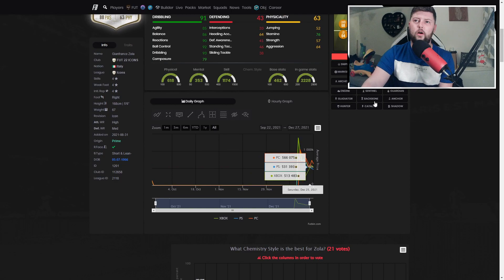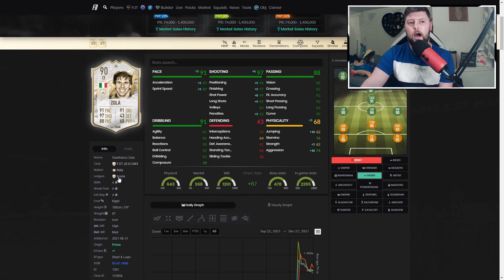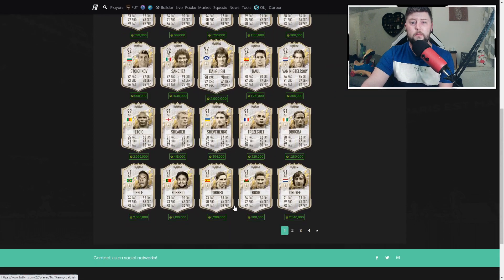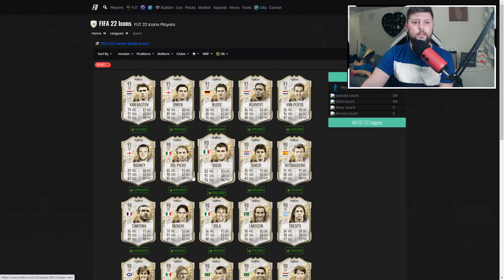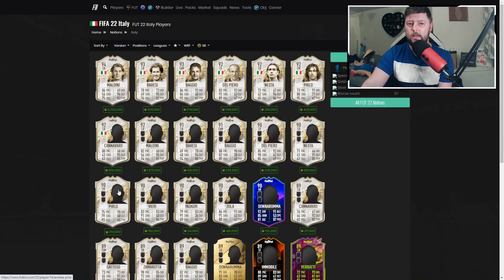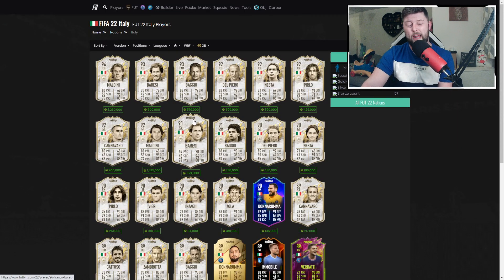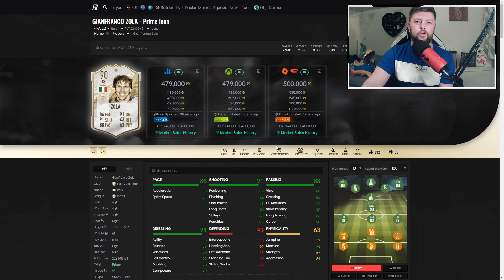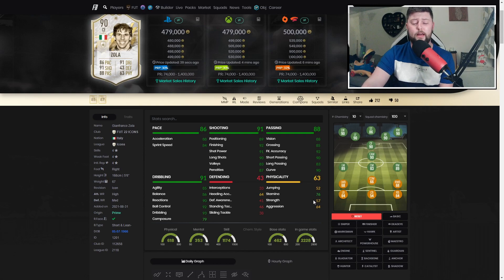I personally would definitely prefer Del Piero in terms of icons. There are plenty of strikers out there for the same sort of price. Del Piero was definitely better - he felt better and played with just a little bit more style. Zola definitely needs a partner. As a solo striker he's just not got enough in him - his physicality really let him down. 57 and 64 is not enough to be a lone striker, and the composure on an almost 400k player is definitely not enough.